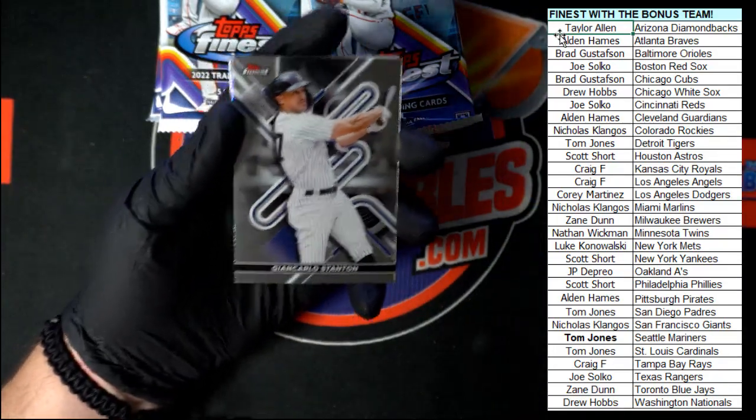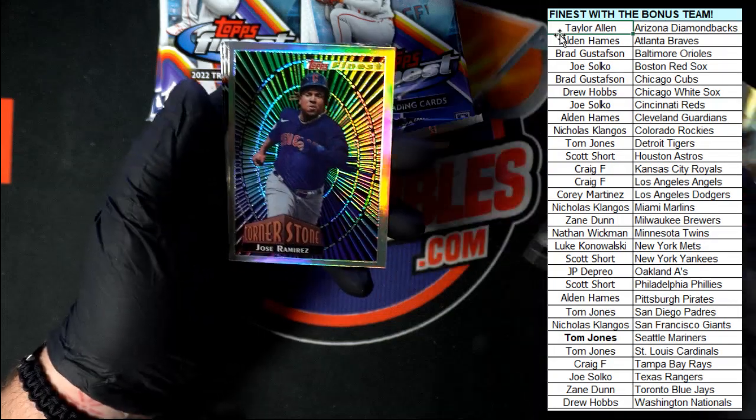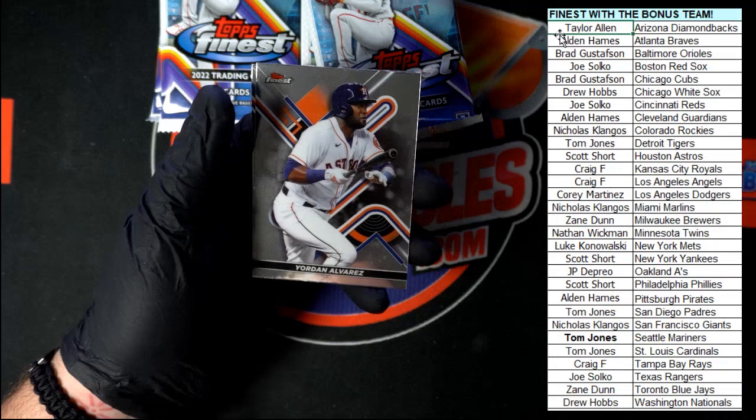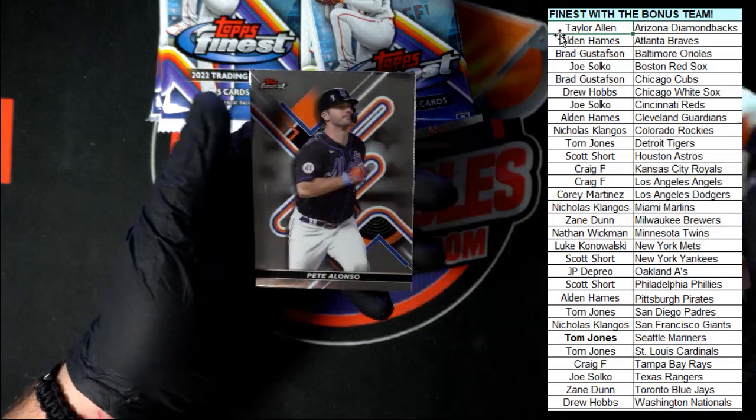We got Stanton, Ray Zarena. We got Jose Ramirez Cornerstone. We got Alvarez and Alonso.